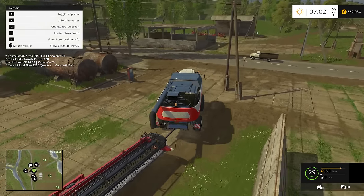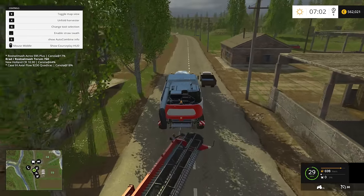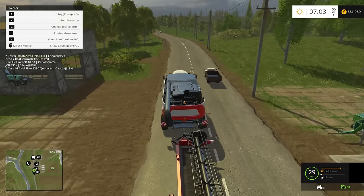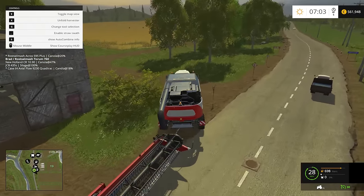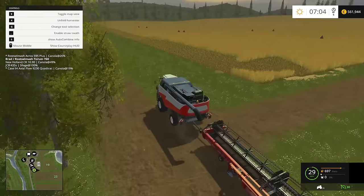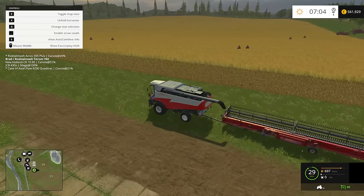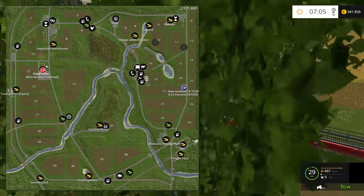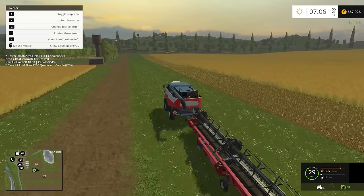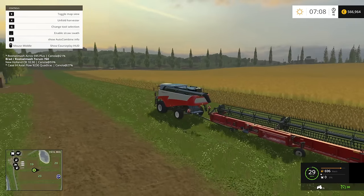I guess we'll get this guy started and go over to the really super long field. I somehow feel that's the way I want to go. Where is the New Holland? He's probably over there somewhere. Let's see where's the map - oh he's down here, okay, there he is.